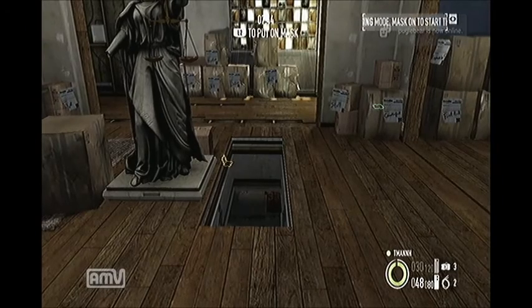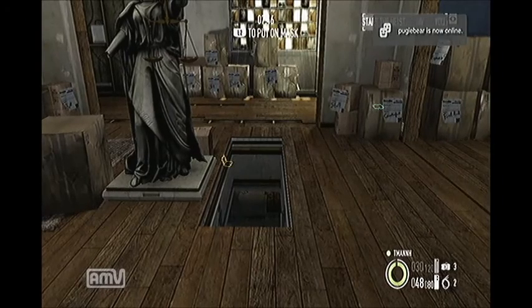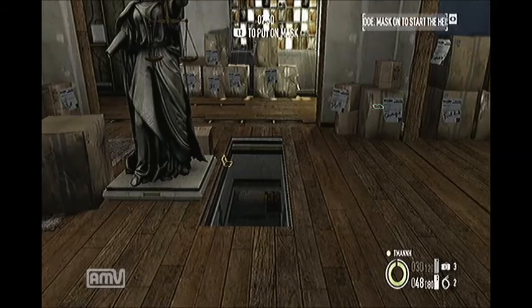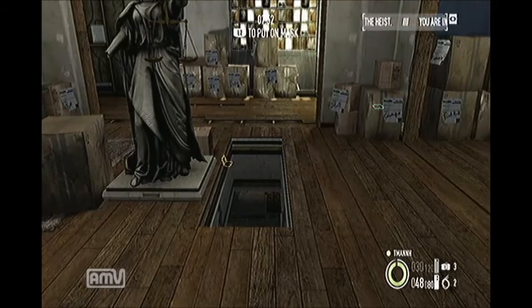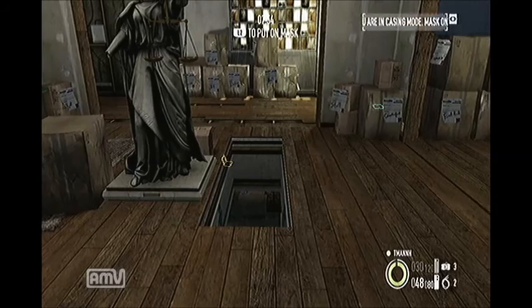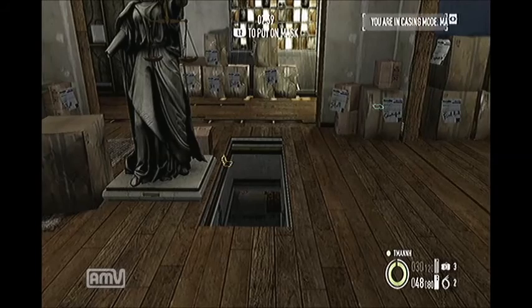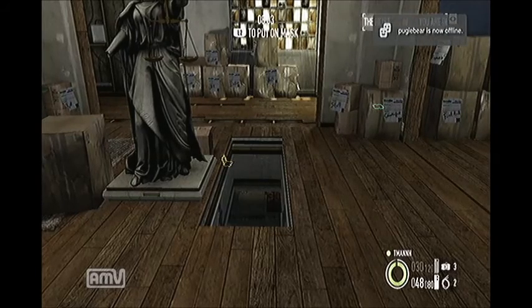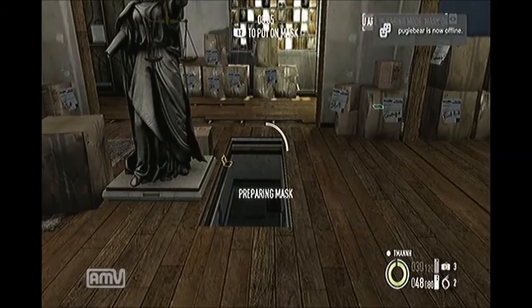When you come out of jobs you're going to have to access your safe house through the main menu. And when you come in you won't have your mask on. So to interact with everything — as far as like the shooting range and all that type of stuff — you're going to have to put your mask on.